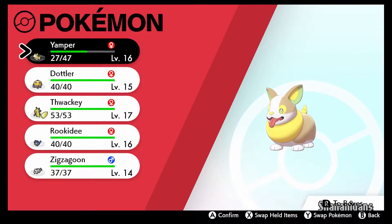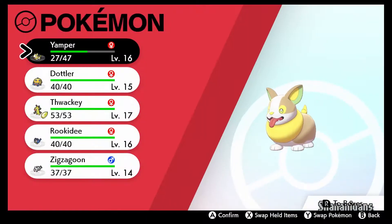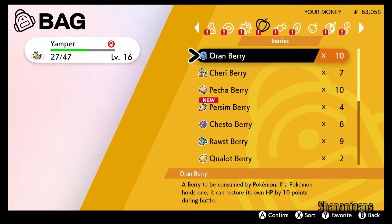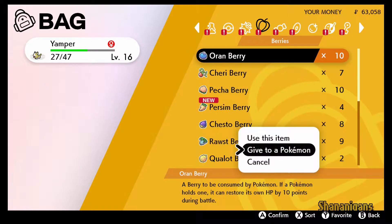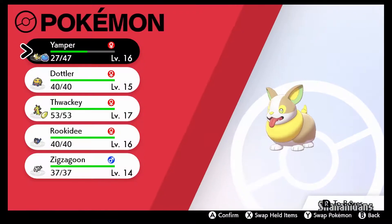Yampers! What are you doing? You giving it another berry? Yampers needed a heal. You're right, I should. Good idea. You have to go into the bag first, and across to the berries. Give to a Pokemon — and you have to hold it. Back to the battling.